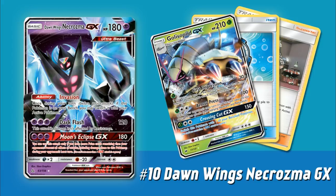Coming in at the number 10 spot, the first card we're going to talk about is Dawn Wings Necrozma GX. This is a card I've said a couple times I feel is actually a little bit underrated — a lot of people in the community have been a little too hard on this card. The reason we're looking at this GX is for its ability, Invasion. Once during your turn before you attack, if this Pokemon is on your bench, you may switch it with your active Pokemon. This is basically the old ability we had on Keldeo EX and also on Zoroark from Breakthrough.